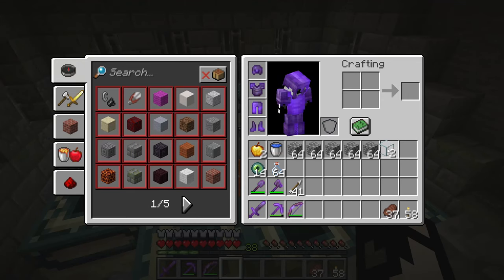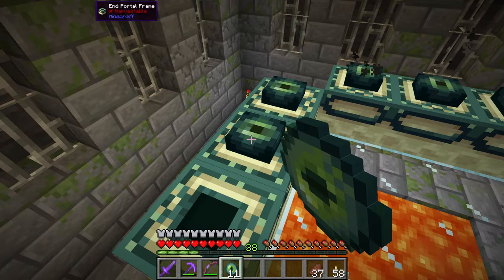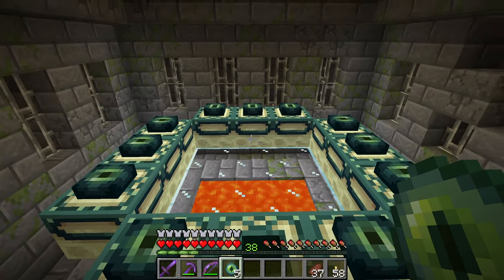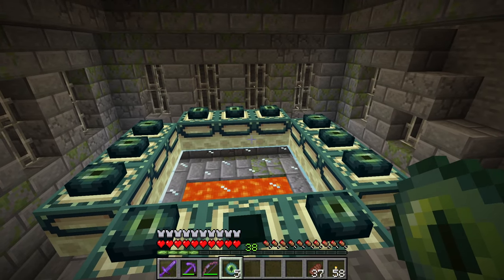So the next thing we need to do is, with our Eyes of Ender, actually place our eyes around the portal, just like this. And when we place this last one, the portal will be created and we'll be able to jump through it and we'll be straight into the dragon fight.